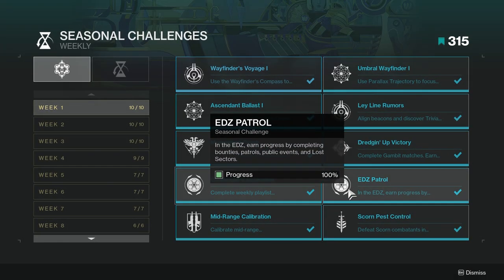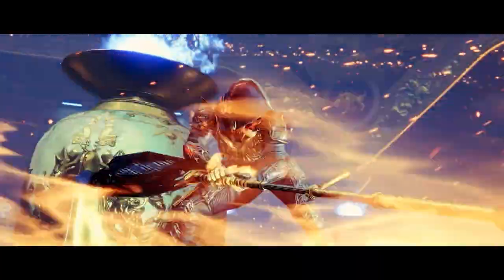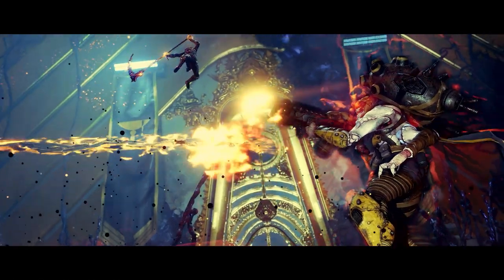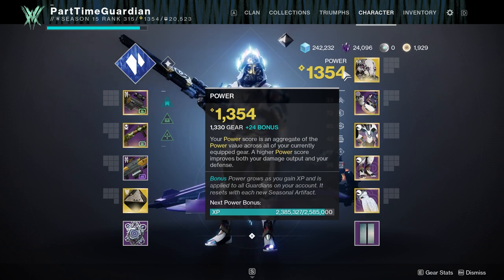The other reason for doing core activities is seasonal challenges, which are quite possibly the easiest way to get XP. These seasonal challenges range from 12,500 to 100,000 XP. They are tied to core activity playlists — Crucible, Strikes, and Gambit — usually a particular planet each week, and then the seasonal activity. They'll usually require you to do things in a specific way with specific guns, burns, or similar conditions, so keep that in mind. While you're doing core activities and collecting bounties, you can also be completing your seasonal challenges at the same time.